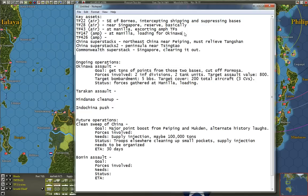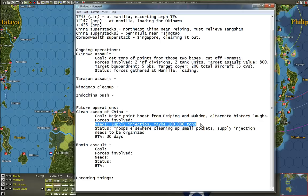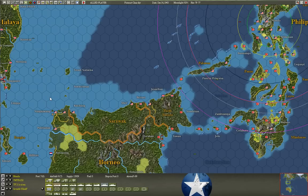Task Force 147 is at Manila loading for an Okinawa invasion. You don't have to do this just for task forces — you can do this for groups of land units, what I call super stacks where you have thousands of points of assault value in one hex. For ongoing operations I like to mention what the operation is, what its goal is, the forces involved, and its status. For future operations I have all that, plus what it might need before I can start it and the ETA. I also have a section for upcoming things — like critical groups to be withdrawn, or aircraft upgrades coming down the pipe.